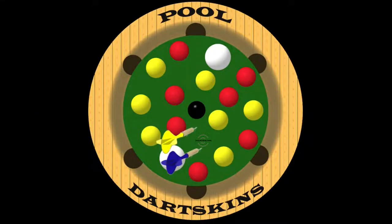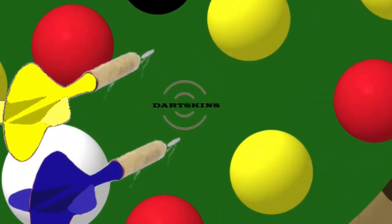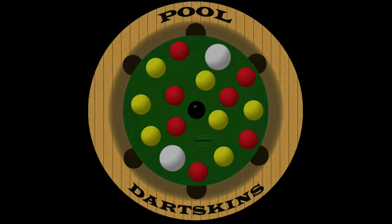Each player throws a dart at the Dartskin's logo. The player who is closest to the middle of the logo shoots first.